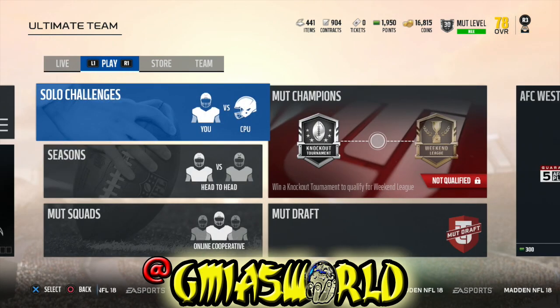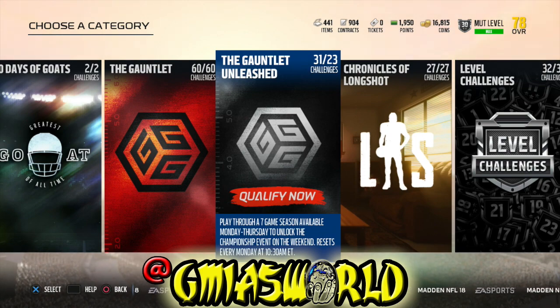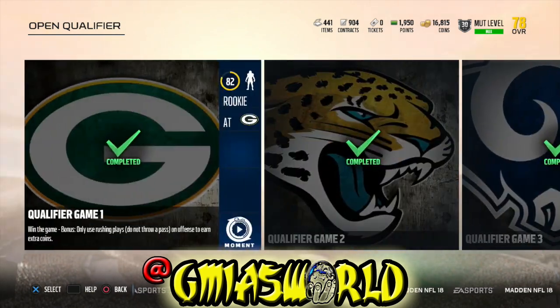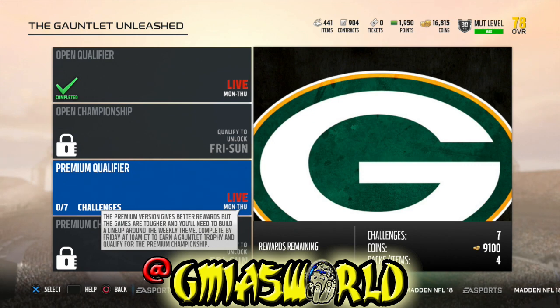So this is the Gauntlet Challenges and the Gauntlet Unleashed. When you go to Solos, you should find this — you're going to choose the Gauntlet Unleashed category. The first section is the open qualifier, which you can do regardless; it doesn't matter what your team is set to. The premium qualifier is what people are having issues with. This is where you earn the better rewards — you have a chance at an elite: either an 82 overall that you can auction and trade, or an 85 and up that is non-auctionable and non-tradable. Last week I got Amari Cooper, which isn't bad, but he drops a lot of passes. You also get premium things and gauntlet trophies, which go toward unlocking gauntlet champion players.